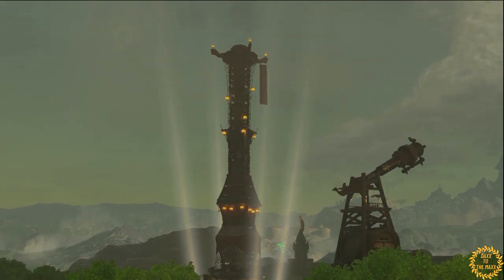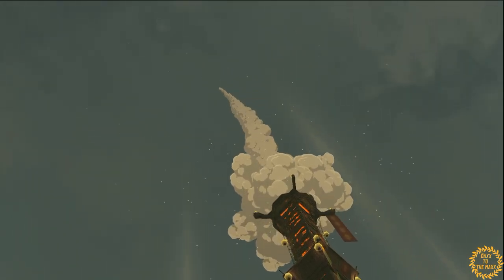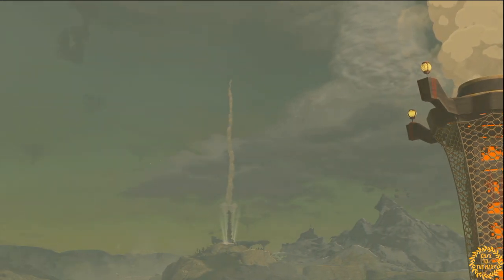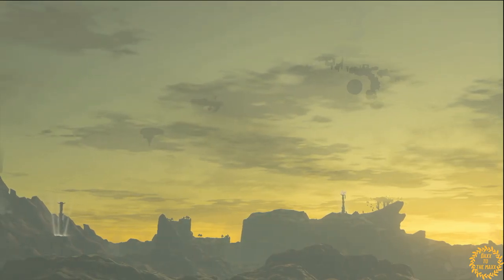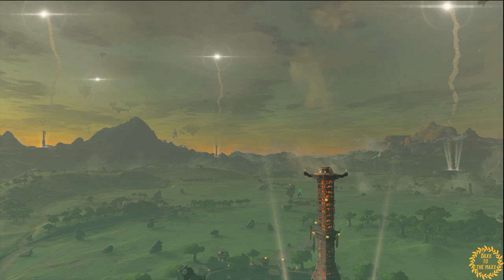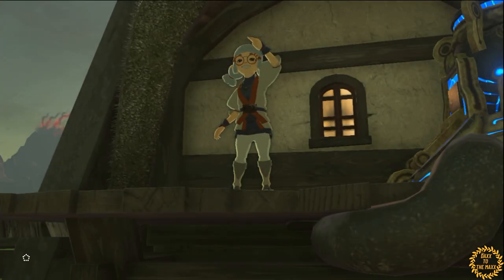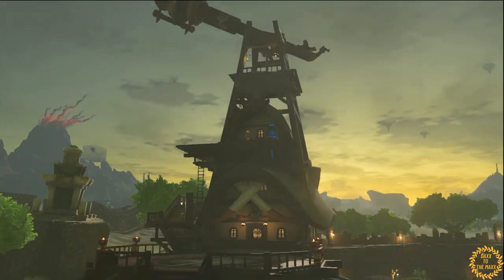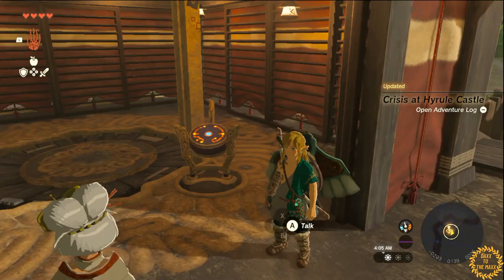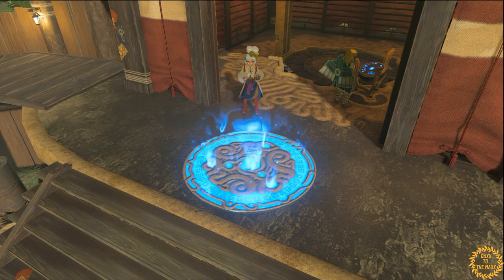You know a tower when you see it — it's bright and lit up orange with spotlights shining upwards, which makes them pretty easily locatable. What I like to do is activate a tower and then use that tower to find any other towers nearby. After the cutscene, you're able to go activate them yourself — just examine it and it activates your fast travel point.